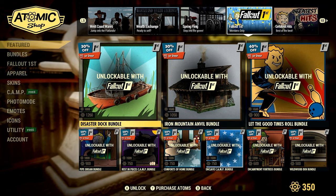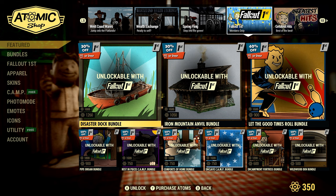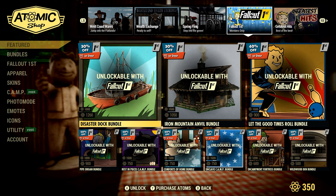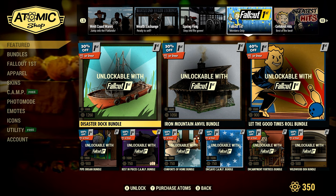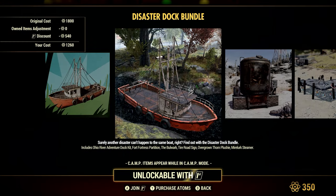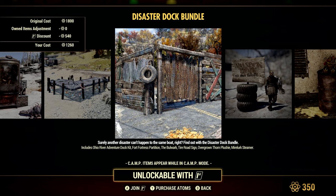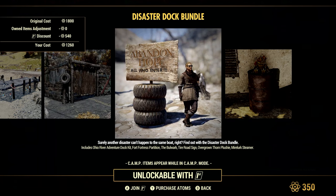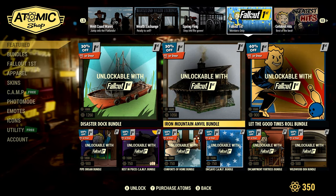Here's all the new stuff they added — and it says Fallout 1st members only. So if you have Fallout 1st, you are in for a treat if you haven't bought most of these things. The Disaster Dock Bundle is on sale for 30% off for 27 days at 1260 Atom. It includes the Ohio River Adventure Dock Kit, Fort Fortress Partition, the Bulwark, Tire Road Sign, Overgrown Thorn Plushie, and the Mirelurk Steamer. The Mirelurk Steamer is definitely a must-have.